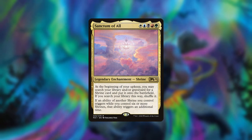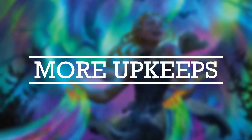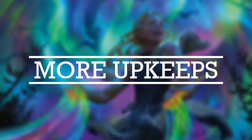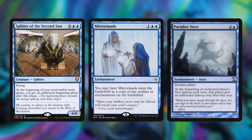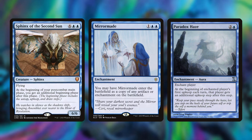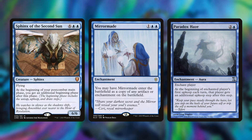Last but not least in this section, we have Sanctum of All — the earlier you can get this out, the better. It's just a ridiculous card. Next, let's get into how we produce more upkeeps. There are three cards for this: Sphinx of the Second Sun, Mirror Mage, and Paradox Haze. If we have all three on the battlefield, we get four upkeeps per turn, which is insane with the right setup. Mirror Mage is mainly in the deck to copy Paradox Haze — once you have both of them out, it's crazy.